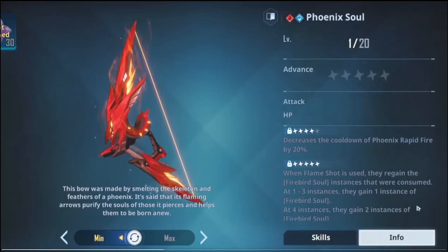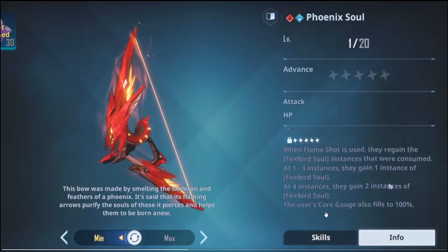At plus five, the consistency truly comes into place. When Flame Shot is used, you regain Firebird Soul instances: at one to three instances you gain one back, and at four instances you gain two back. I was wondering if having more instances returned would let you go further beyond with the stacking, but the core gauge also filling to 100% explains that — it kind of debunks that idea. Fair enough.